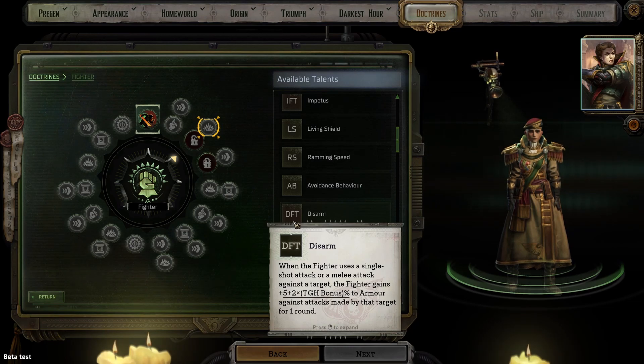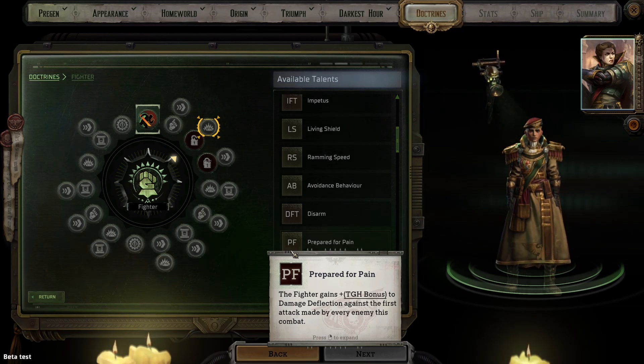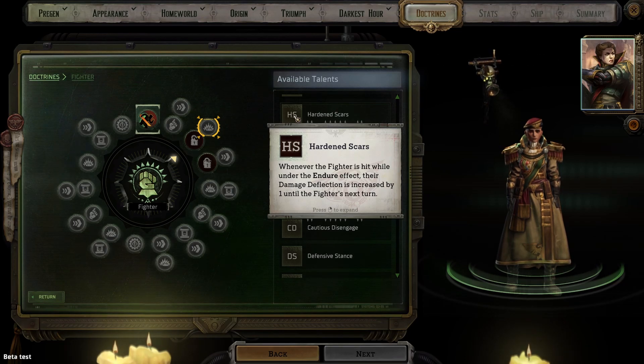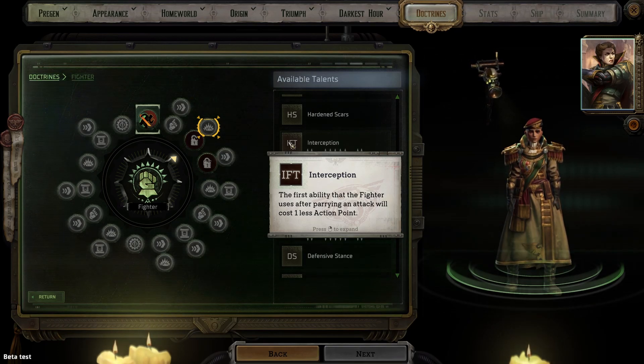Prepare for Pain gives you an increase to deflection equal to your toughness bonus against the first attack from every enemy — a fantastic pickup if you are playing as a tank. Invigorating Hatred is activated when you end a turn standing next to a foe marked by Sworn Enemy, providing temporary wounds equal to 2 plus half your toughness bonus. Hardened Scars is triggered when you are attacked while Endure is activated and increases your damage deflection by one — I don't think sometimes getting plus one deflection is worth taking a talent. Interception makes the first ability you use after parrying an attack cost one less action point — it will trigger often but you need to constantly remember to plan your action economy around it, so I skipped it.